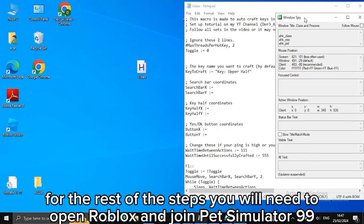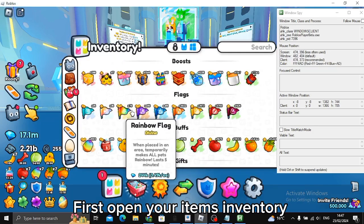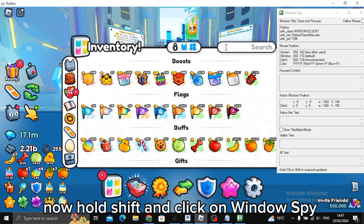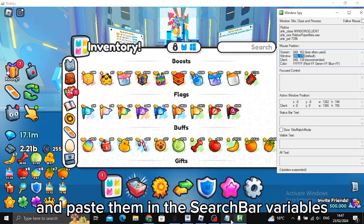For the rest of the steps you will need to open Roblox and join Pet Simulator 99. First, open your items inventory, put your cursor on the search bar — preferably on the left half — and click. Now hold Shift and click on Window Spy, then copy the numbers in front of 'window' and paste them in the search bar variables.